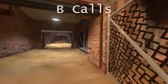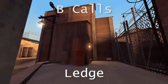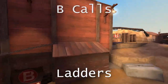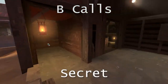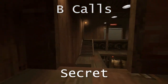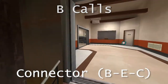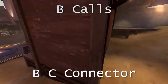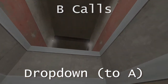Meanwhile, B is open. This is the spawn tunnel, which leads up to ledge. This area here is ladders. This is the platform. This is secret. This is the red spawn. This is connector. This is the B-C connector. And this area here is the drop down that opens once A is captured.